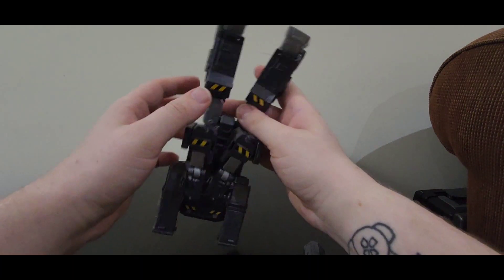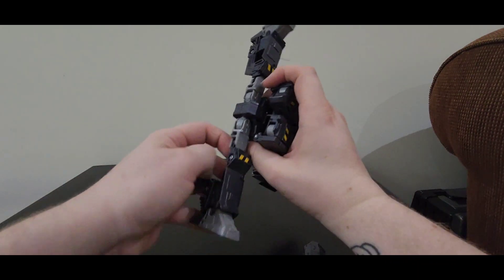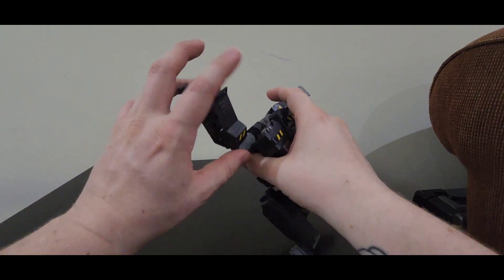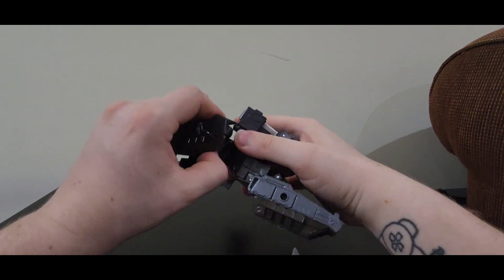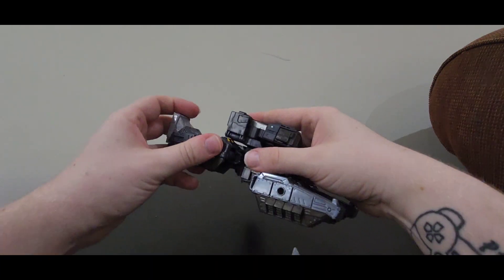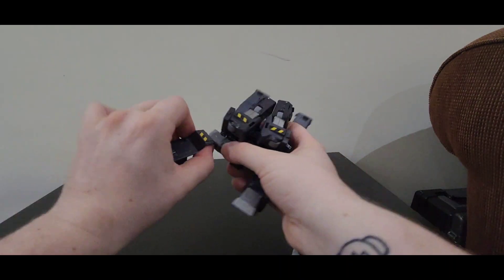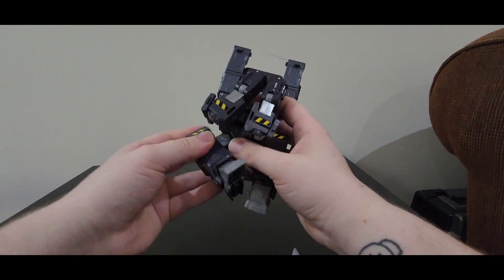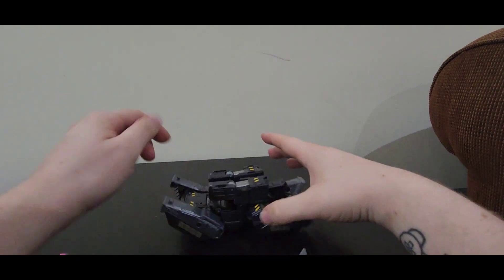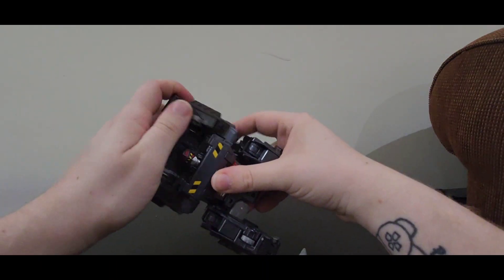Open up the arms, get them out of the way, play with them however you want. Rotate the waist 360 and spread the legs. Then rotate the legs into each other, connect them like so, do the same on the other side and rotate around, connect it in, close it up — just kind of play around and make sure that everything is properly faced together.